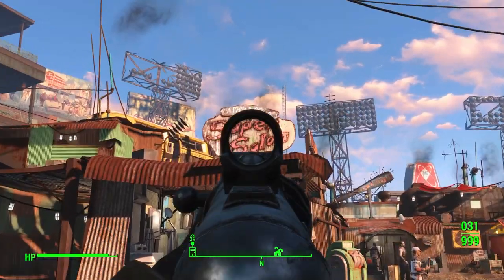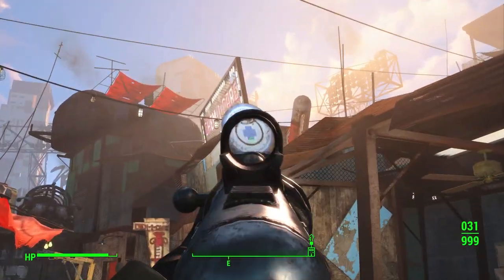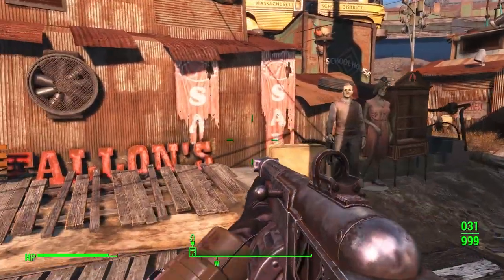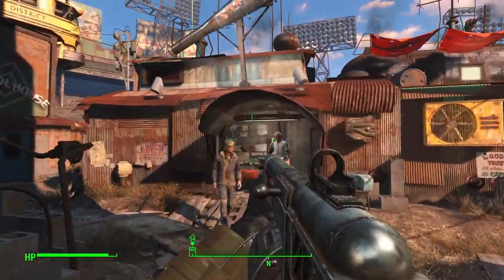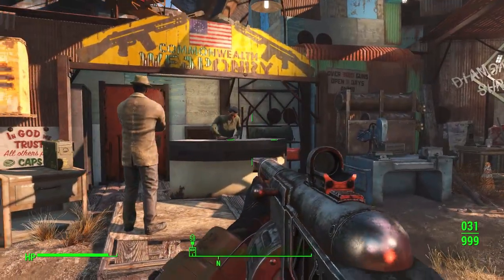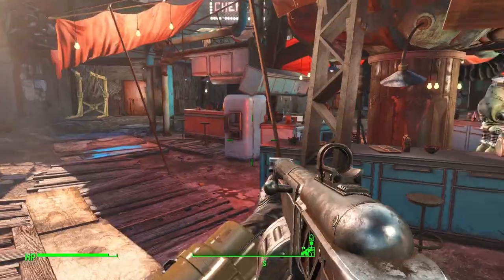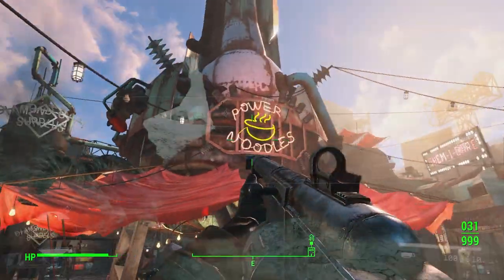Further in we see some more useful buildings that might appear in Starfield in some form. Here is a medical centre. After that we have Felons which is a clothing store. We have Swatters for all your melee weapons. Next we have the Commonwealth Weaponry which sells guns and ammo. And then we have Diamond City Surplus which covers just about most of the other items in-game. Lastly we have Power Noodles which in this case just sells noodles — it's an eatery.